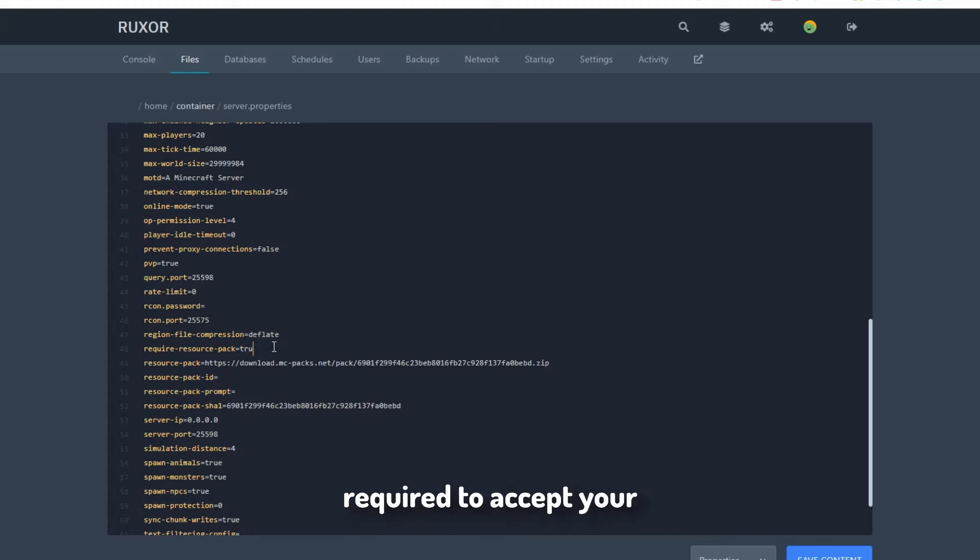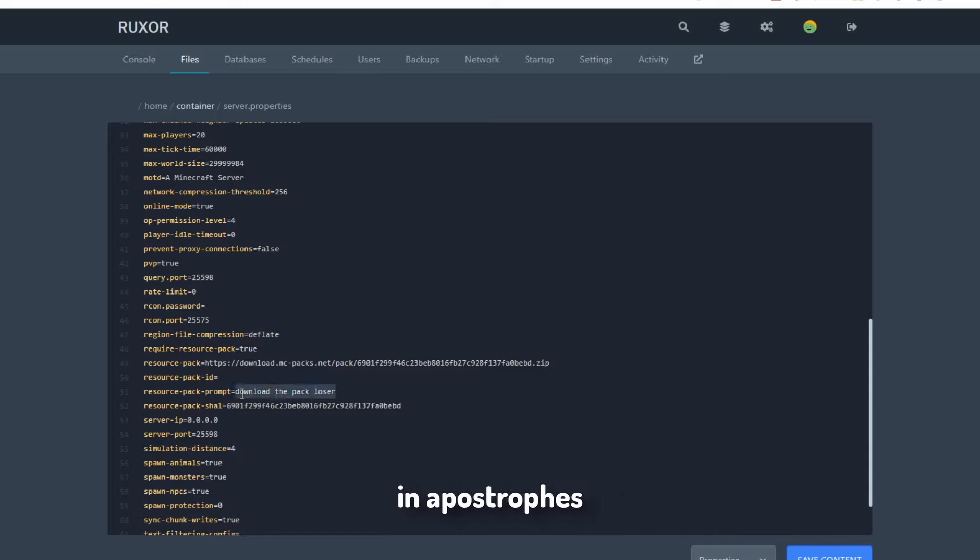Go back to mcpacks and copy the SHA1. This basically makes it so players don't have to download the resource pack every single time they join — at least I think so. Head back into your server.properties and paste the SHA1 after the resource-pack-sha1 field.